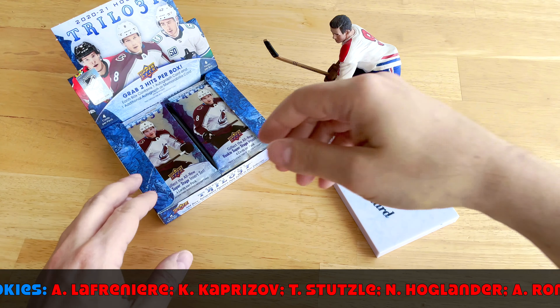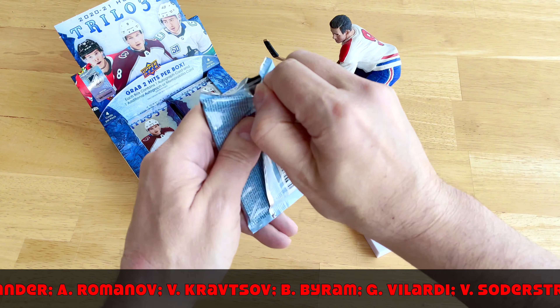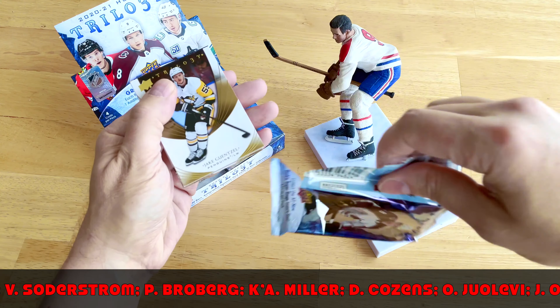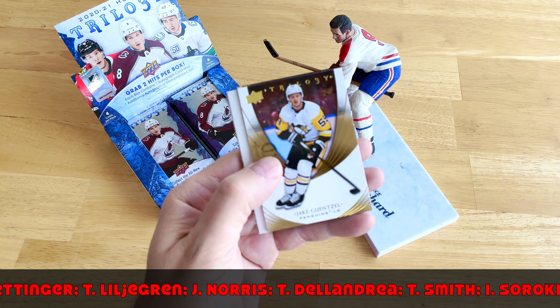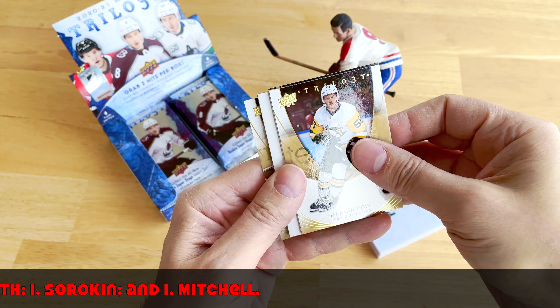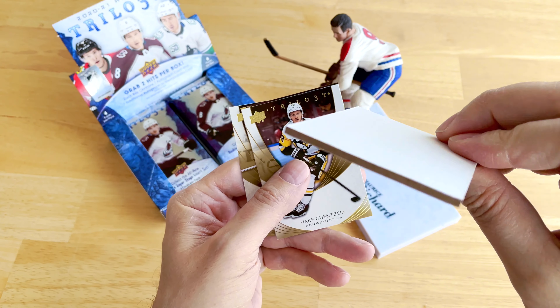Of course this is the rookie year of Lafreniere, Kaprizov, and Stutzle, and the rest of them — Hoglander, Romanov, Graftsaw, Virum, DeCousins, Pottinger. I really like Josh Norris, DeLandria, and Ty Smith — a bunch of players to be aware of. Let's do it — look at the size of this box, it's a chunky monkey.